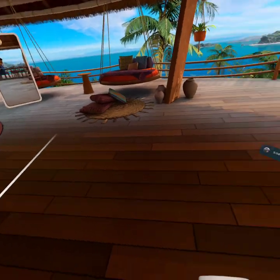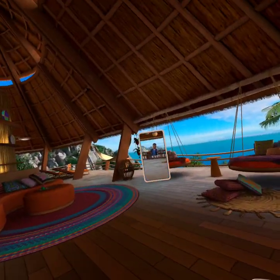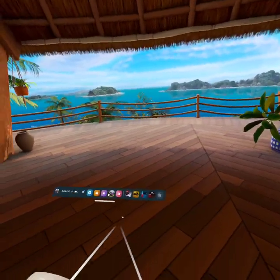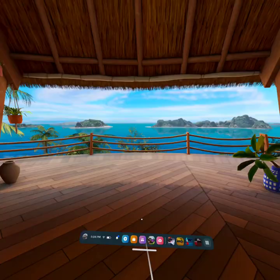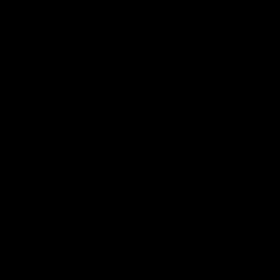Hope you guys like it. So you're gonna want to go into Gorilla Tag. You want to look straight for the menu, look straight, and then you just want to run super fast into the cave entrance and it will work.